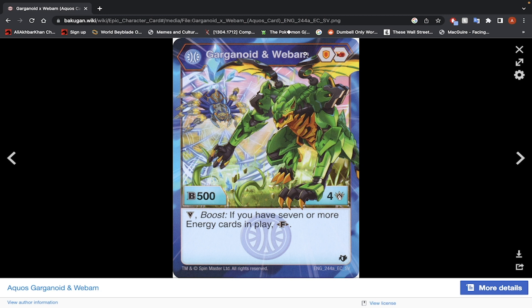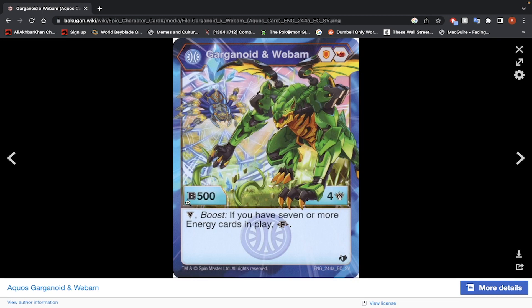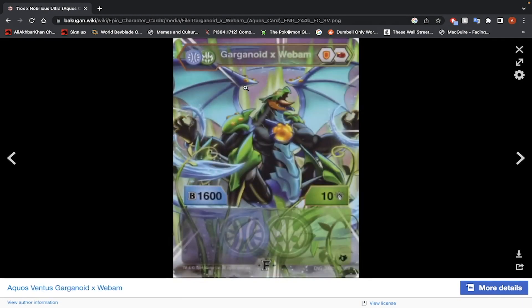Garganoid Webham — Shield Core and Fire Fist, 500 B-Power, 4 damage. It has a victor ability: if you have 7 or more energy cards in play, you may fuse. Fused stats: 1600 B-Power, 10 damage — 2100 B-Power. So maybe this is the boost king. 2100 B-Power is pretty good and you can fuse it for free if you already have 7 energy. However, if you don't have 7 energy, this Bakugan will not be able to fuse — and you cannot use temporary energy either. At least in base form it has 4 damage, so on the plus-6 Fire Fist non-fusion core, you can get 10 damage minimum. This is a good Bakugan — you can use it, mainly for a boost deck.